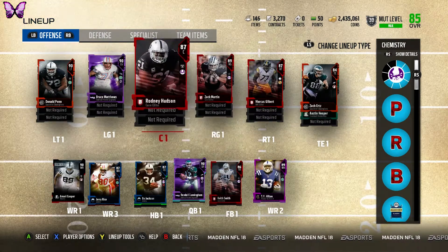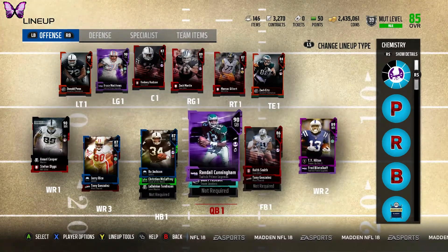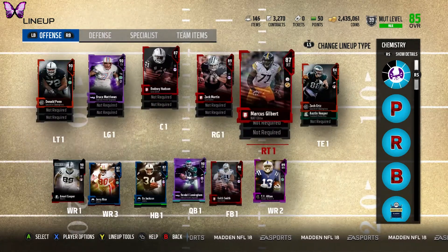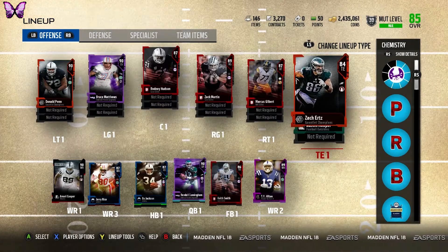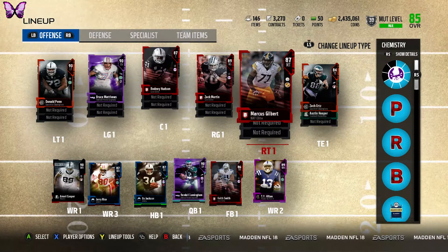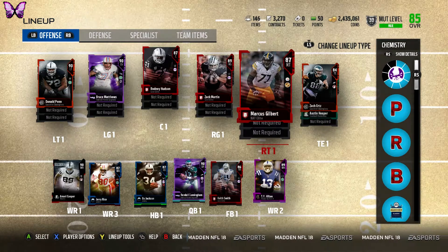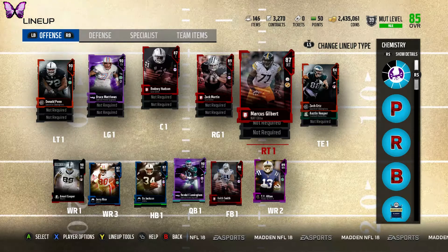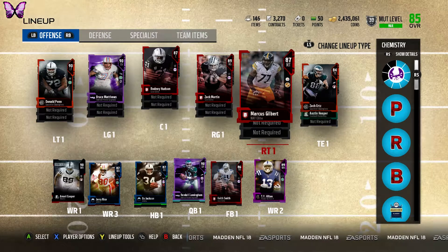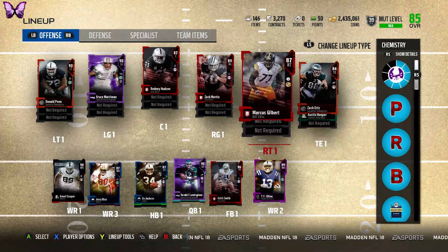My offense is already purchased — I showed you guys in one of my videos that I did buy the liner I need. I don't really want to upgrade anything too much on offense considering it's decent enough. The only position I need to upgrade is tight end, and then right tackle — I have a non-auctionable 87 overall there. I kind of want to use it as much as I can because 87 is pretty high to upgrade.